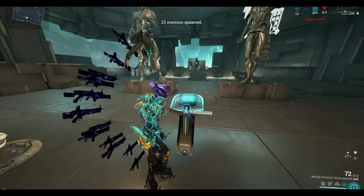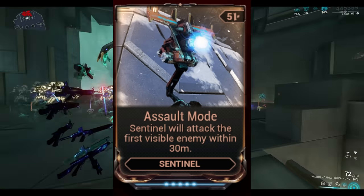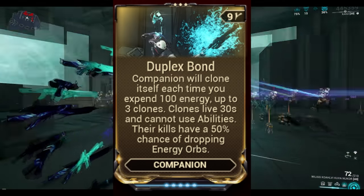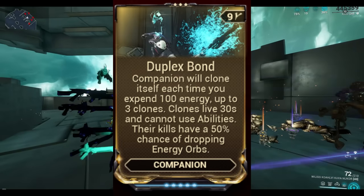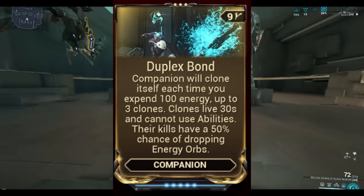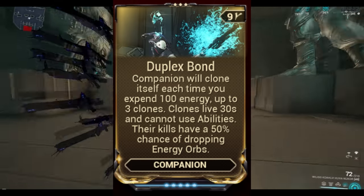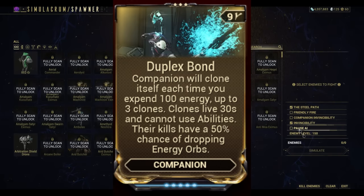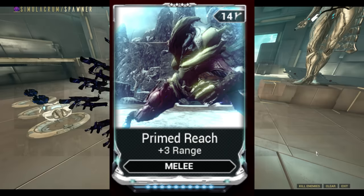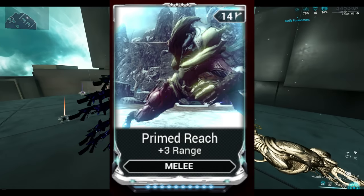Let me put this into context. First of all, we have Assault Mode — the Sentinel will begin attacking all enemies visible within 30 meters. Now we've got Duplex Bond, so the companion will clone itself each time you spend 100 energy, up to three clones. They live for 30 seconds and can't use abilities, so if you spam your abilities they will appear. They also have a 50% chance of dropping energy orbs, which with Equilibrium is going to work in perfection. Prime Reach on the Deconstructor — because that counts as a melee weapon — is going to give it even more range, making the Deconstructor even more powerful.